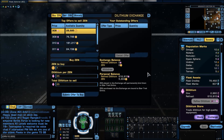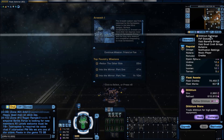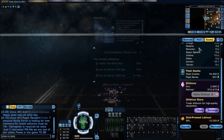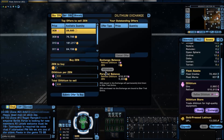I've opened up the dilithium exchange. You can find the dilithium exchange one of two ways: you can either click on this little arrow here and the top option is dilithium exchange, or if you already have your inventory open to the assets tab, you can click on the exchange button down here. That's usually what I like to do.